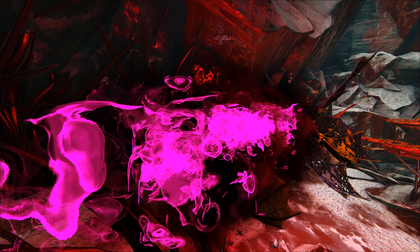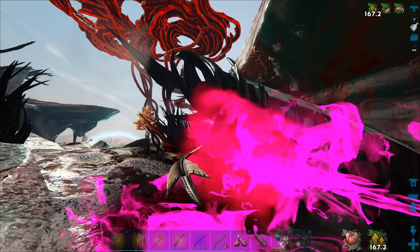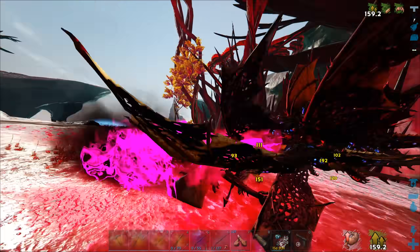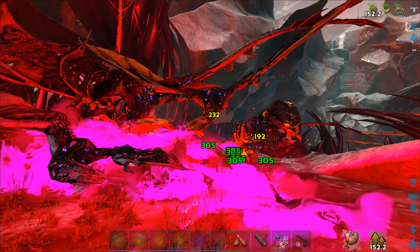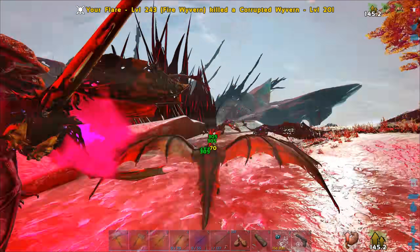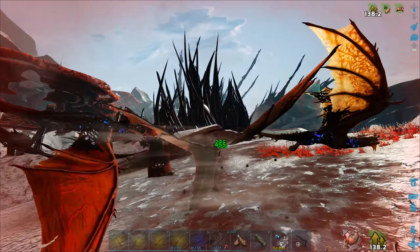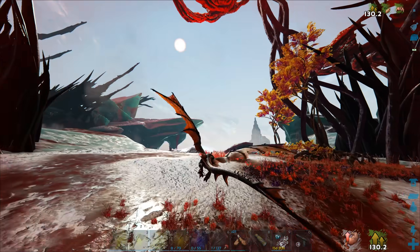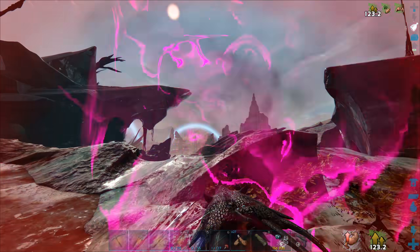I'm trying to regen stamina right now but it's not working well because I'm still taking damage. We can fly away though — we're not corrupted, we're good. I love the purple breath on these corrupted wyverns — it looks awesome. I feel like I can't outrun them, so I'm either going to have to get them stuck or just stop and kill them. Let's go ahead and kill them — we're a little bit stronger now. Come on, let's have that fight. I think I actually need talons from them, so this is a great way to get them.